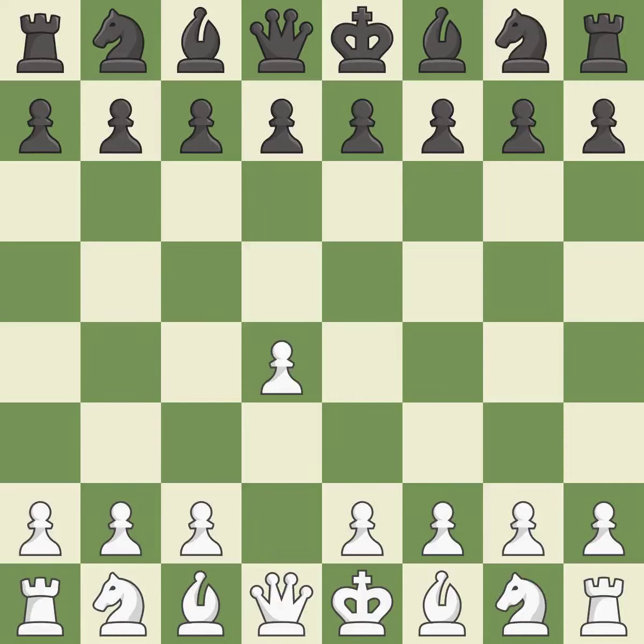Opening with the Queen's Pawn. The move d5 establishes control over the e4 square, frees up the light-squared bishop, and builds a presence in the center. A wing pawn is available in the Queen's Gambit to attack the center and divert black's attention away from the e4 square.